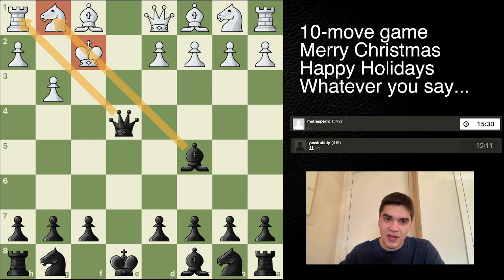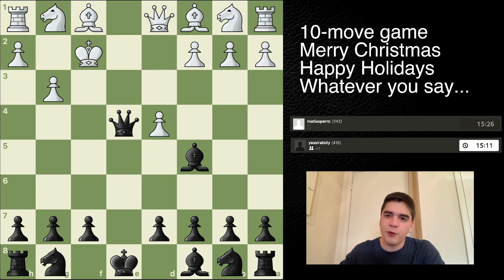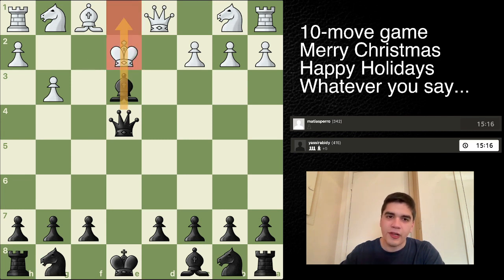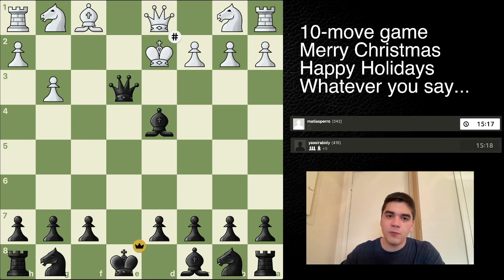Bishop C5 check, just going after the King. This is almost checkmate — there's only one move, which is D4. Then check. Bishop E3. Now the King has to go to E2 or E1, both lining up with the Queen. Bishop D4 check. King D2. Queen E3. Merry Christmas — go see your family now.